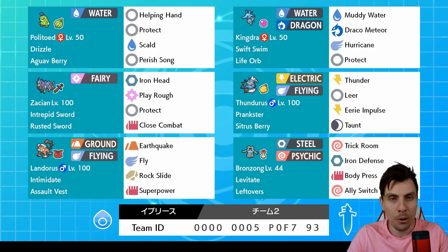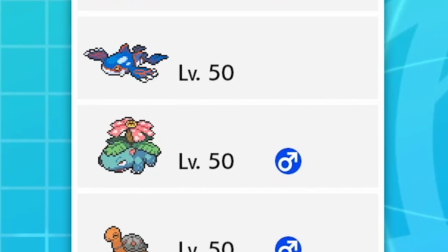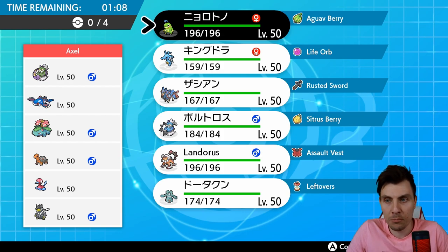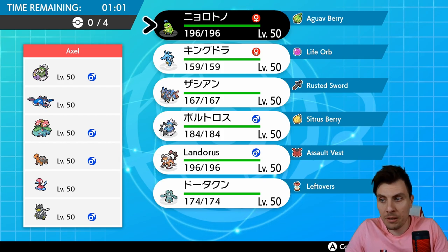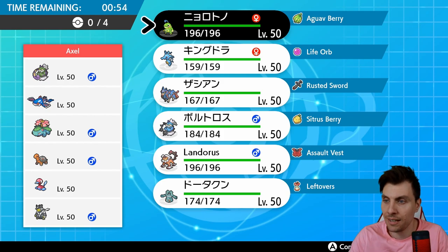Without further ado, friends, let's find our first opponent of today. First up, we've got Axel playing a team of Tornadus, Kyogre, Venusaur, Torkoal, Porygon2, and Urshifu. Interesting team — double weather with the Tornadus and the Kyogre, and then you've got that Sun mode with the Venusaur and Torkoal. Two very difficult modes to approach. Porygon2 is going to be the Trick Room setter, and then Urshifu rounds out with dark support against opposing Trick Room.